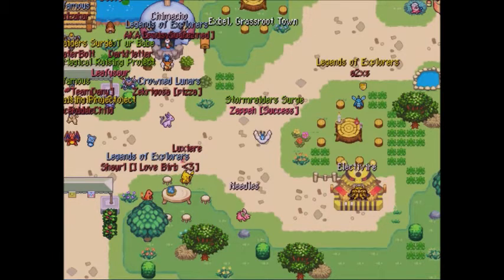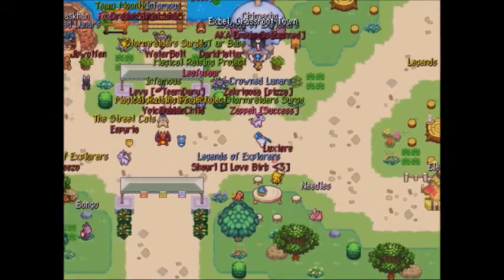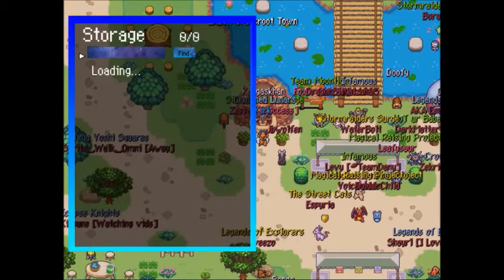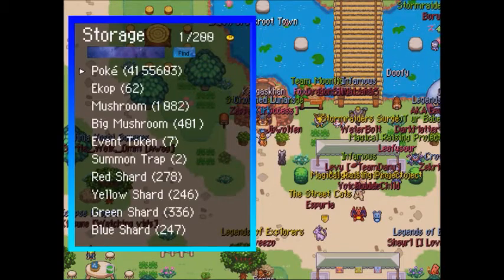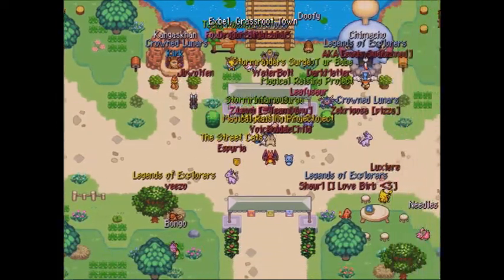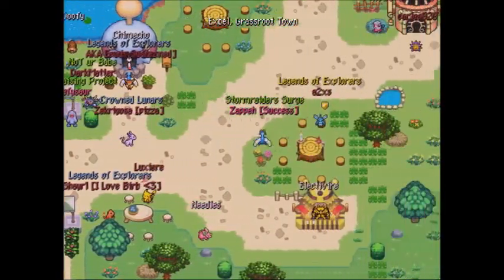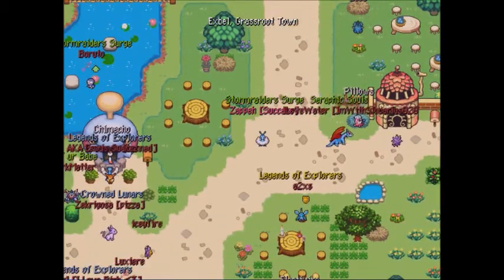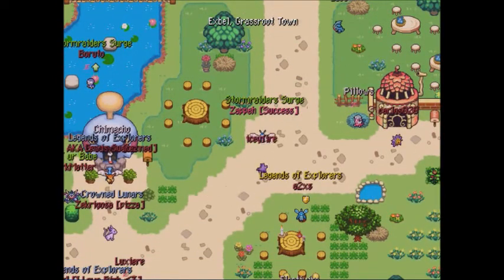Guild Master rank is at 100,000 points — or 75,000 points after Master 3 Star rank. It gives you 200 storage pages, so you will be able to store 2,000 items. If you hit Guild Master, you have double the storage you used to have at Master rank.